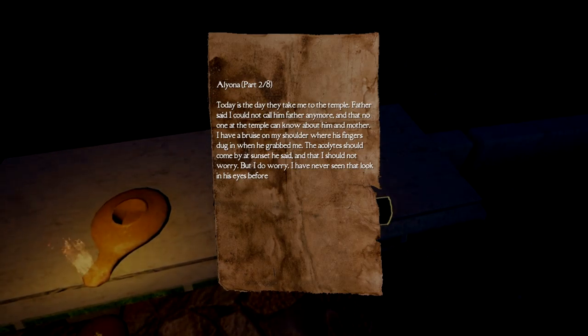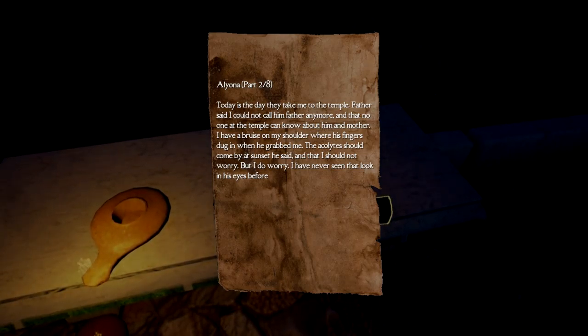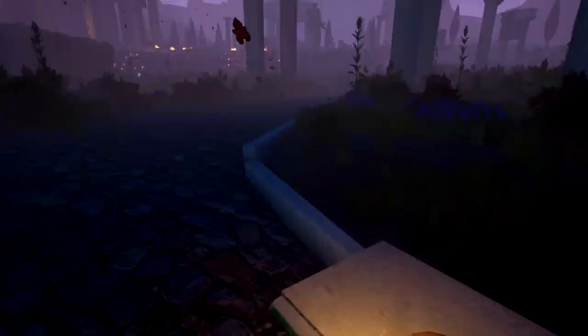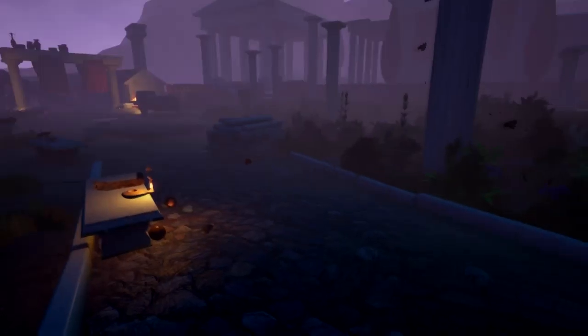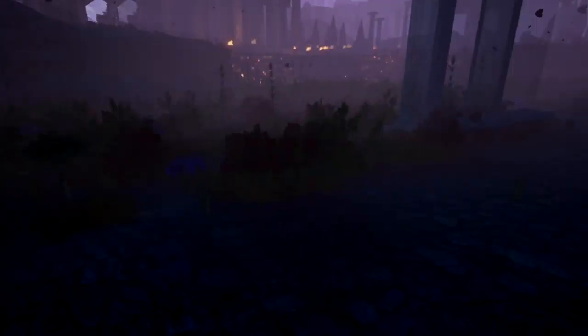'Today is the day they take me to the temple. Father said I could not call him father anymore, and that no one at the temple can know about him and mother. I have a bruise on my shoulder where his fingers dug in when he grabbed me. The acolytes should come by at sunset, and that I should not worry. But I do worry. I have never seen that look in his eyes before.'